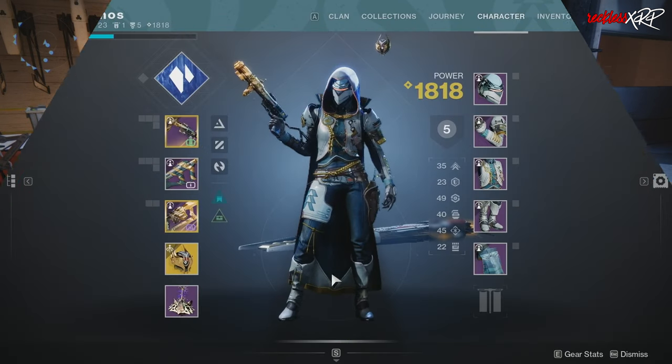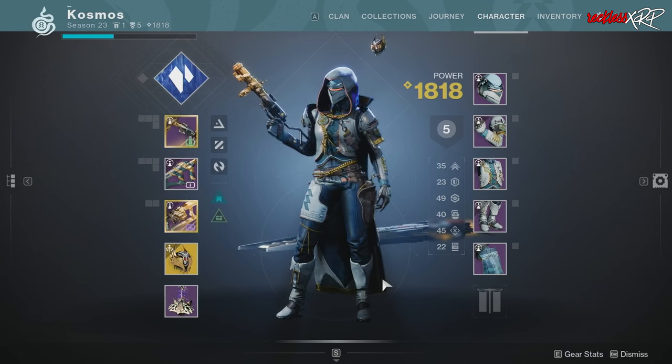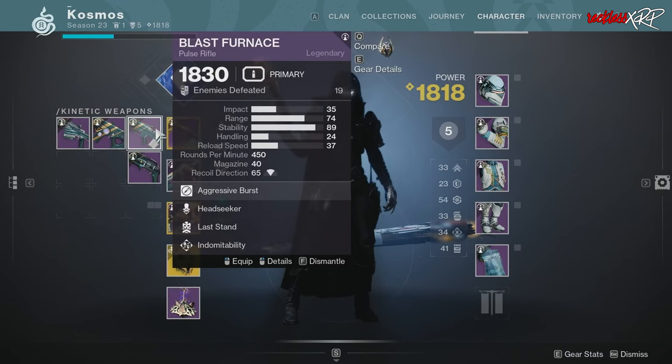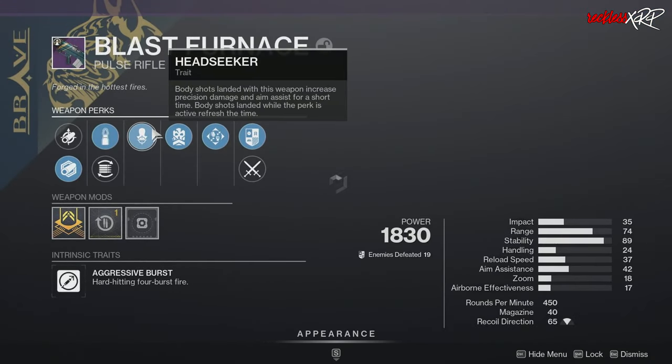Getting back to the weapons, and probably the most important part of this developer live stream, we have a lot of returning weapons. These are called the Brave Arsenal. We have the Recluse, which is an SMG; Mountaintop, which is a grenade launcher; Fallen Guillotine, which is a sword; and Hammerhead, which is said to be the best machine gun ever in Destiny history.